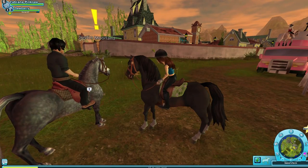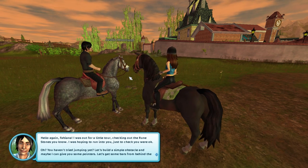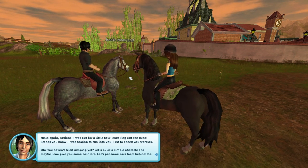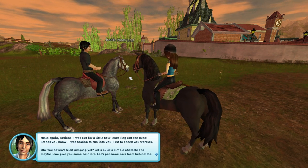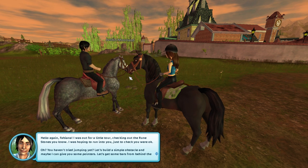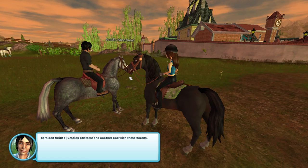It's finally time to talk to Justin. He says: 'Hello again! I was out here for a little tour, checking out the rune stones. I was hoping to run into you, just to check you were okay. You haven't learned to jump yet. Let's build a simple obstacle, and maybe I can give you some pointers. Let's get some bars from behind the barn and build a jumping obstacle, and another one with these boards.'